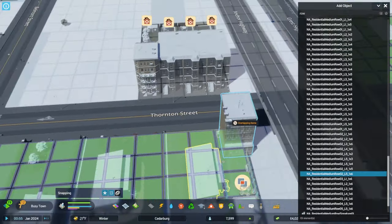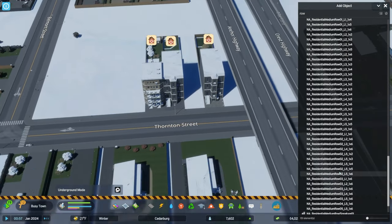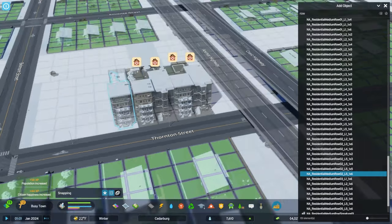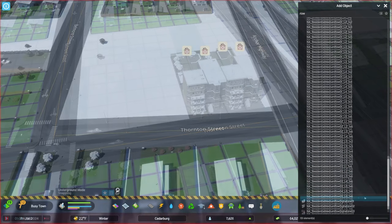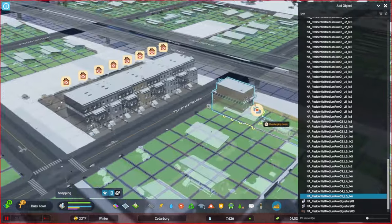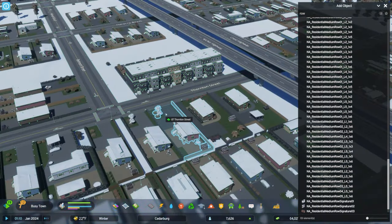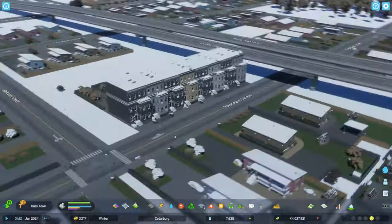I've searched for 'row' and found the North American row homes. There's an important tip when doing something like this: if you place a growable building that is level one or level two, at some point those buildings are going to want to transition to a different level — three, four, five. So it's best to probably place buildings that are level five so they're not going to change later, especially if you're designing something very specific. I'm going to place the same row home in a strip here, right next to our highway. All the buildings are laid out as they should be. However, you still have to place a zone beneath them so they don't go abandoned.